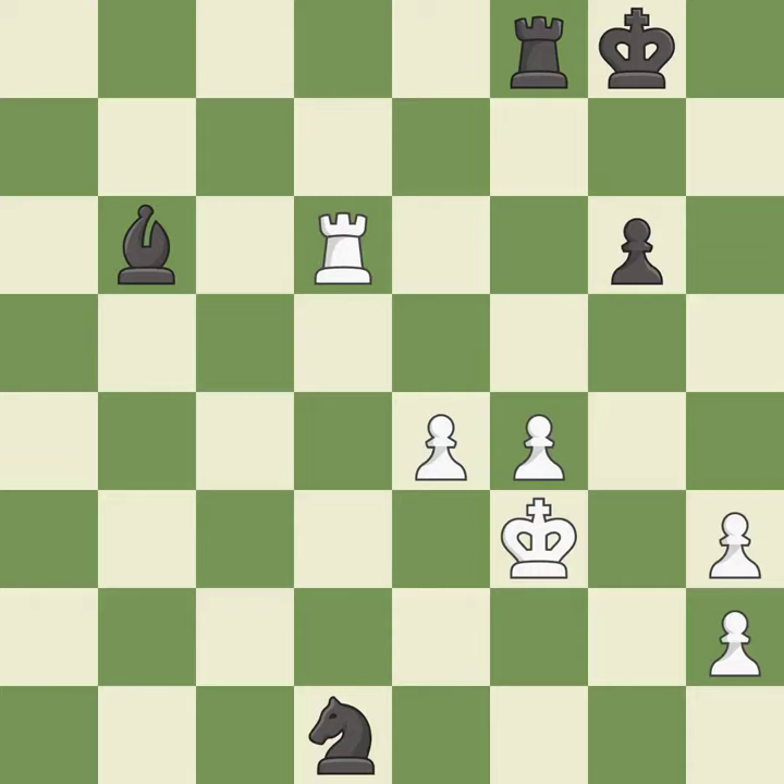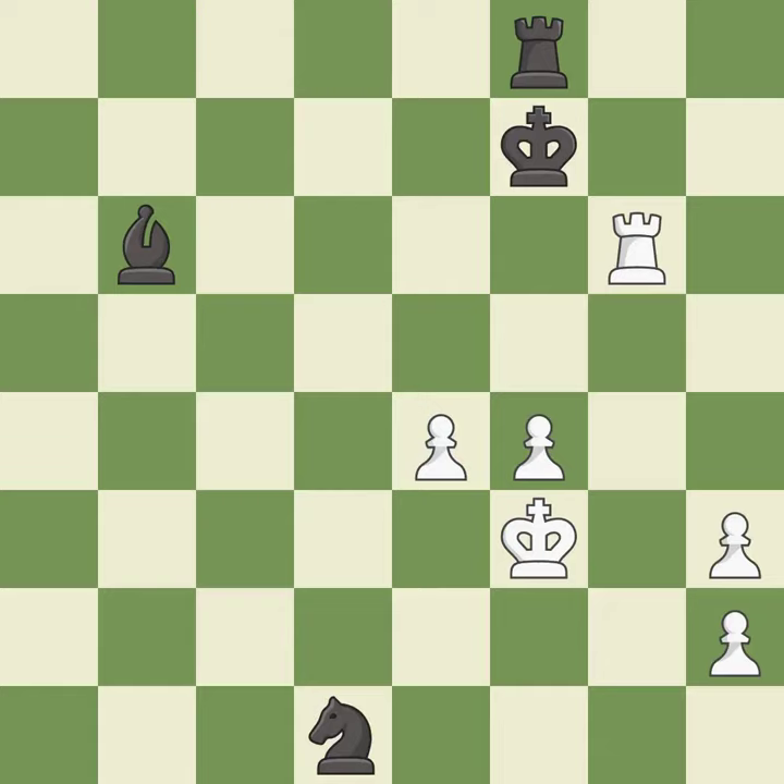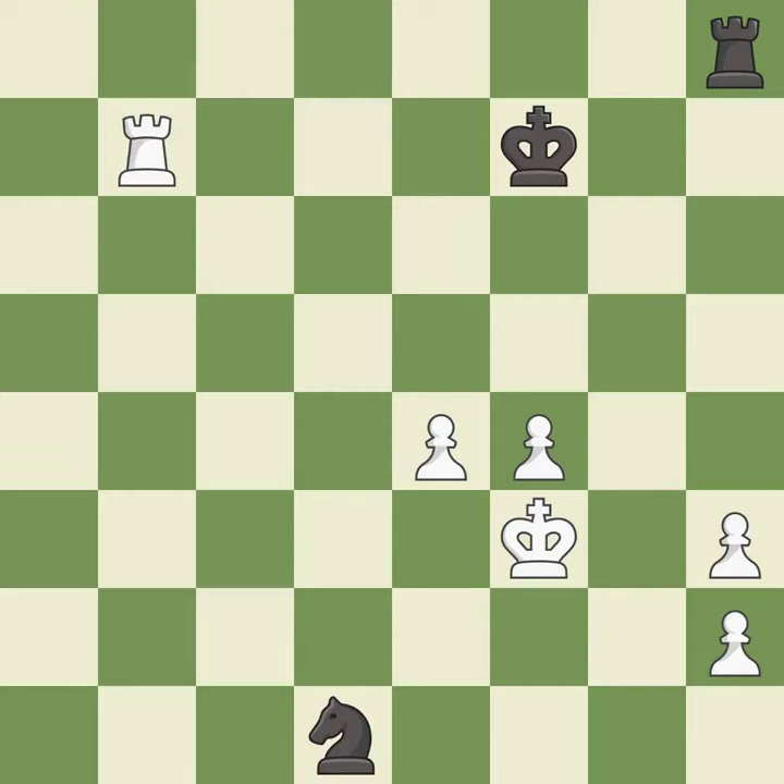This makes a passed pawn, meaning no opposing pawn can challenge it on its way to promotion — it is best. This steps away from the checking rook — it is best. This is the strongest option — it is best. One of the best moves — it is excellent. A solid choice — it is excellent. This steps away from the checking rook — it is excellent. The passed pawn moves towards its goal — it is excellent. This evades the check from the pawn — it is best.